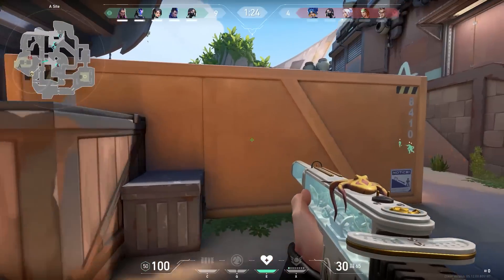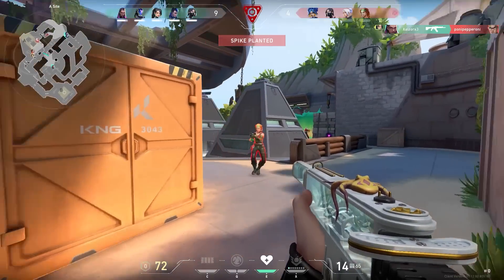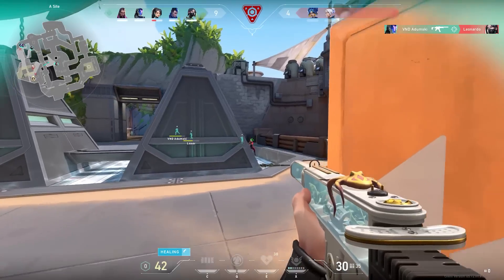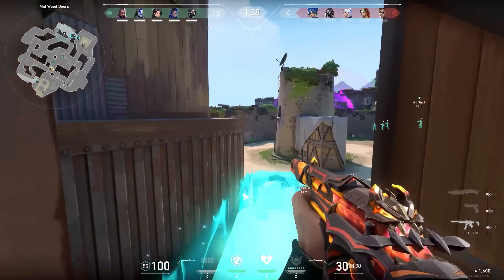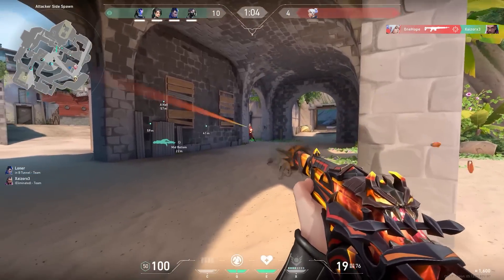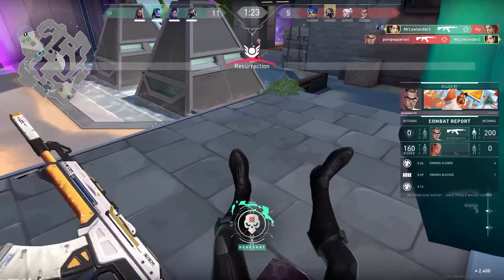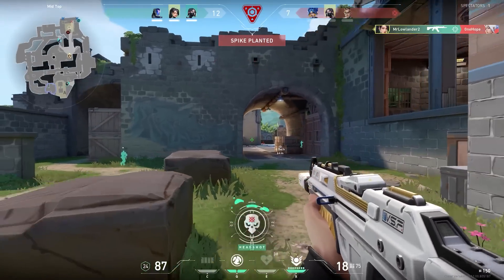Sometimes it just scares me how fast the enemies can push — do they only hold down W or something? Also, I love this Sage wall. This skill shot was very lucky. They're pushing — and after this one, we won the game.